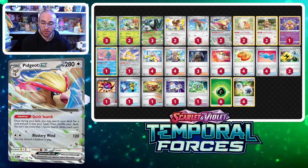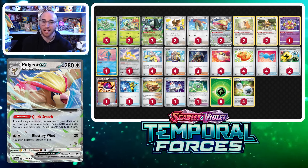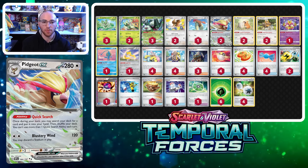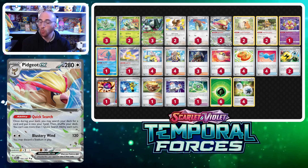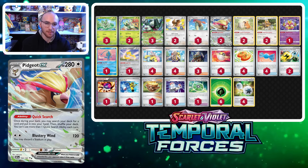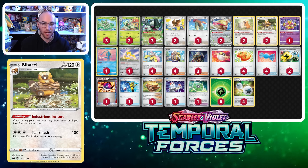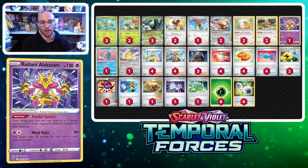To get set up, we have a couple of engines in this list. First is the Pidgeot engine — just like Charizard, we have a 2-1-2 line of Pidgeot, utilizing the Quick Search ability on Pidgeot EX to search for anything in our deck once per turn. We also include the Pidgey and Pidgeotto in the line to evolve straight up. And just in case we get Iono'd, we have a 2-2 Bibarel line to rebuild our hand in sticky situations.